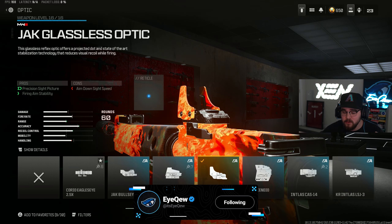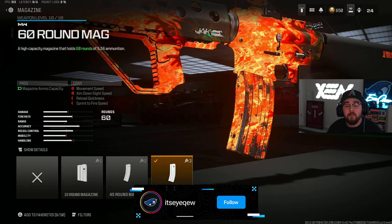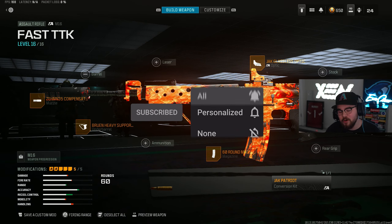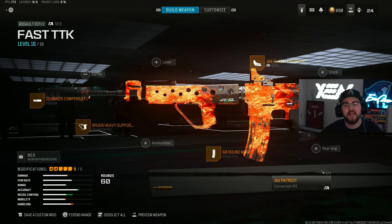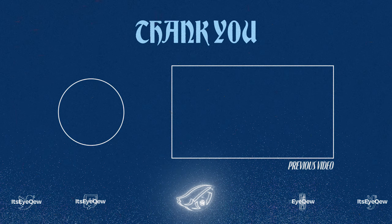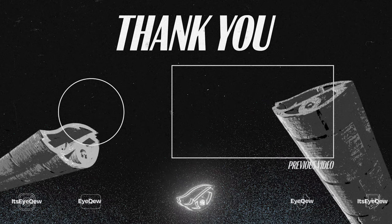We also have the Bruen Heavy Support Grip for the underbarrel, giving you gun kick control, aiming out-of-sway, horizontal recoil control, and firing aim stability — because the M16 with the conversion kit is definitely super bouncy, and this is making it to where you can somewhat beam with it. Optics are 100% personal preference, but I felt the best with the Jack Glassless Optic on the M16. For the last attachment we have the 60-round mag to increase capacity so you don't have to reload after every single kill. That's my full build for the M16 assault rifle in Warzone 3 Season 3 Reloaded — this has been one of the most requested weapons in my comments recently, so make sure you guys go give it a try!